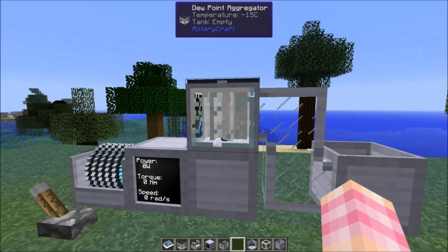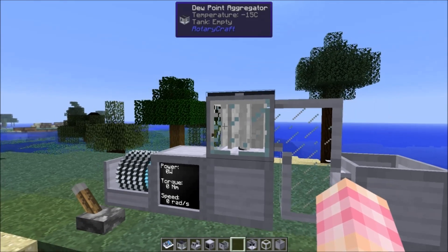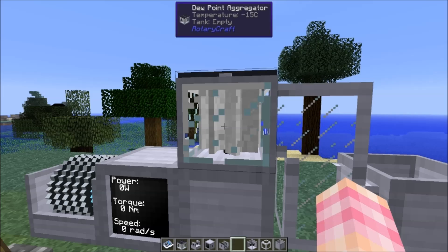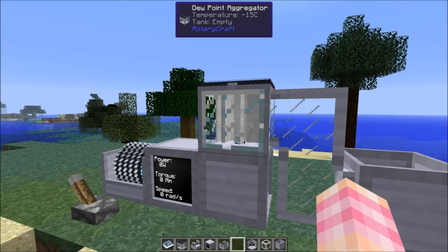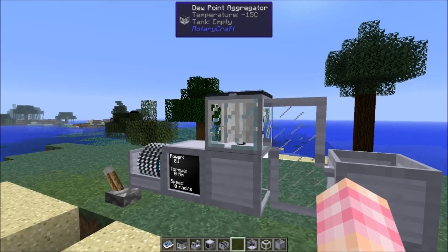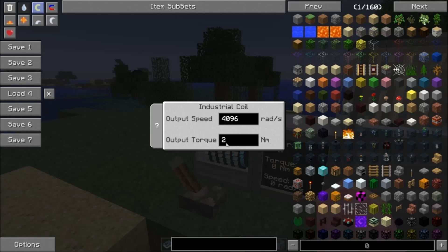I've got it set up over here. It takes in power from the bottom and you can connect liquid pipes to it. What the dew point aggregator does is you give it power and it condenses water out of the air — basically the aqueous accumulator of Rotary Craft. You place it down, power it, and it generates water. You can even do it in the nether, although at a slower pace. It requires only 8192 kilowatts, which is two wind turbines or half the power output of a steam engine. It requires that at 4096 kiloradians, so you do have to use gearboxes to change the speed, because it only requires two newton meters of torque minimum.